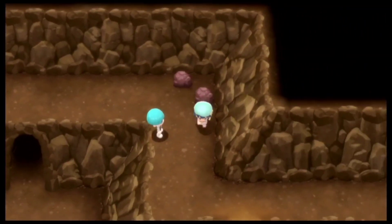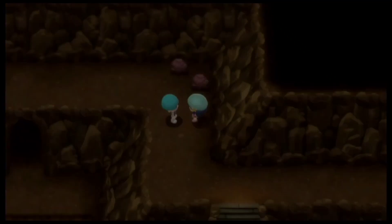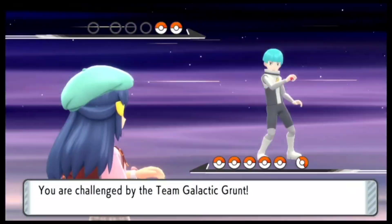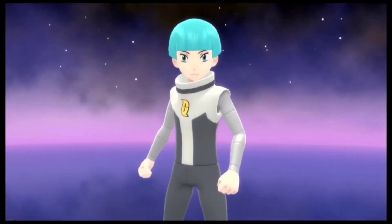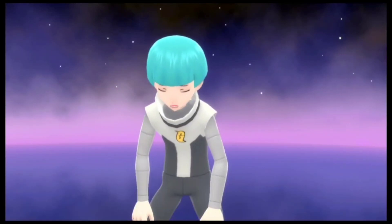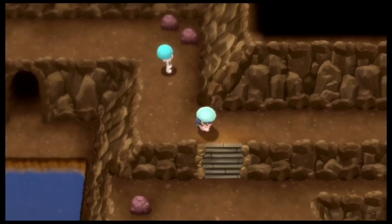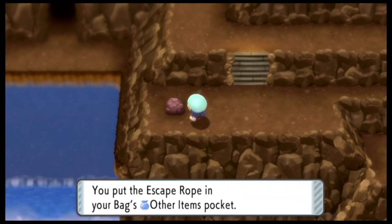So now that I am back in the other cave, you will be able to find an Ether right over here and we can move on. Over here we do have another Galactic Grunt. Now he is going to be having 2 Pokemons — a Stunky as well as a Golbat. Now that I have defeated him, let me just go ahead and pick up the very last item in this cave. I think it is also going to be another hidden item and it is going to be an Escape Rope.